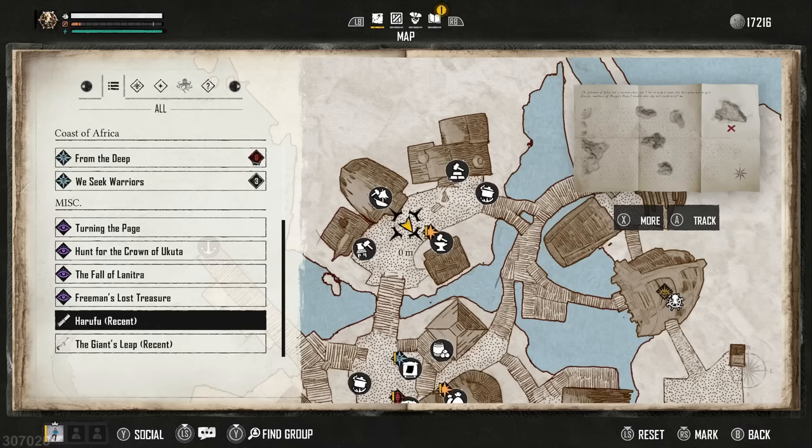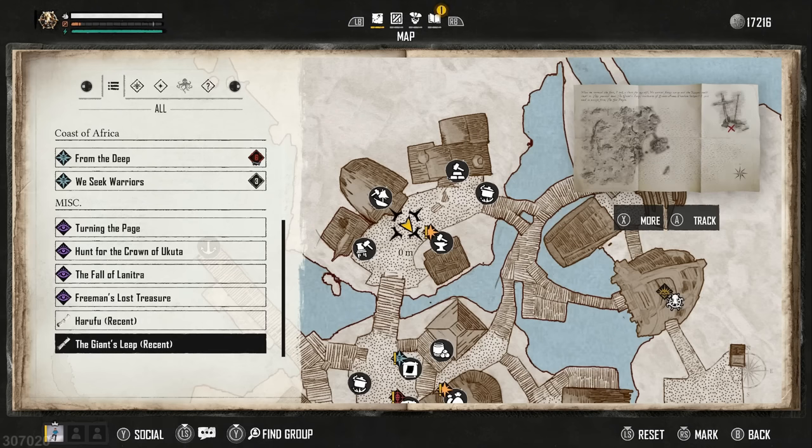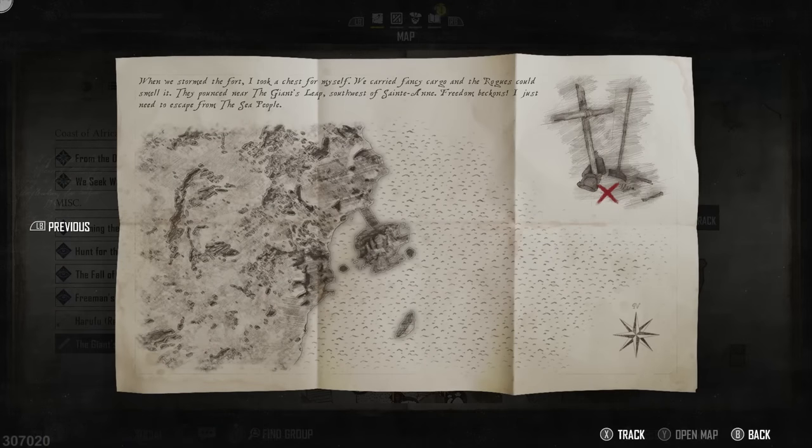Last but definitely not least: treasure maps. These can be given as quest items, from world events, and also from certain ships sailing the sea — which is why scouting with your spyglass is so important. Once you find one, figure out which outpost it's at. The outpost always stays the same, but the specific location within it changes. For example, with the Giant's Leap map, bringing up the More menu shows you the outpost on the left and roughly where the X marks the spot in the top right. Figure out which outpost it is, and when you arrive, it'll say 'treasure is in this outpost.' Then look for the orange beam coming out of the floor, stand over it, and you'll get a prompt to dig up the treasure chest.